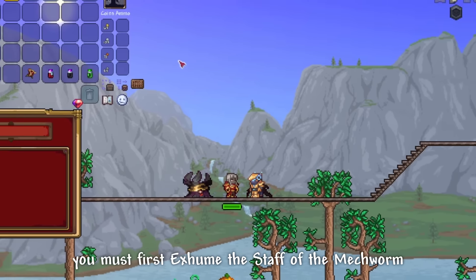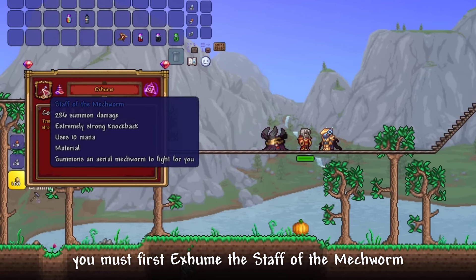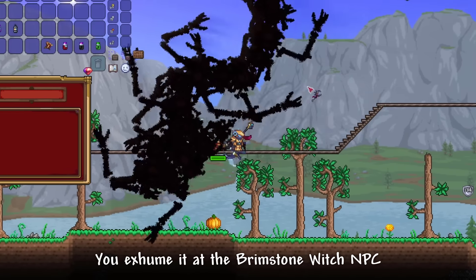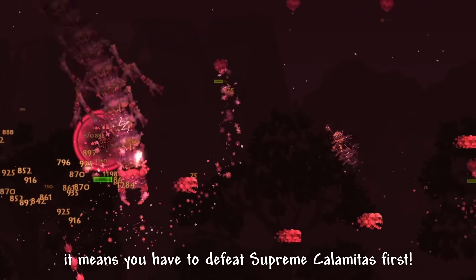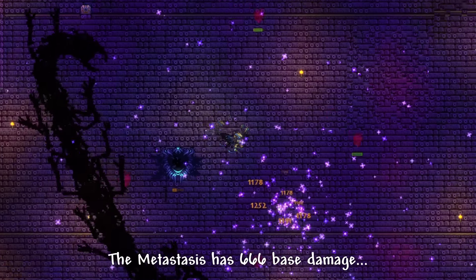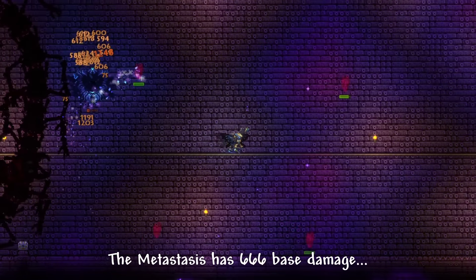To obtain the Metastasis, you must first exhume the Stuffed Mechworm, a Devourer of Gods boss drop. You exhume it at the Brimstone Witch NPC — which means you have to defeat Supreme Calamitas first. The Metastasis has 666 base damage, and yes, that number is intentional.